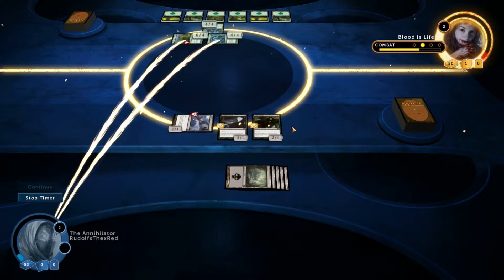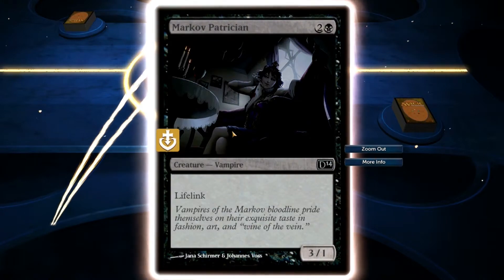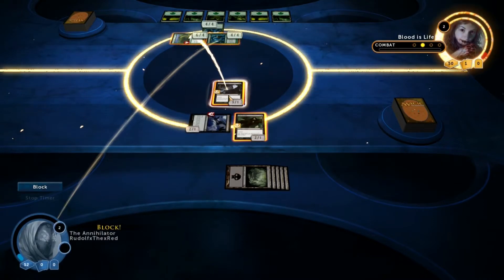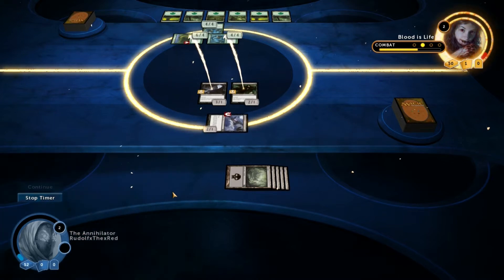They're only going to block with 2 cards. So now we're just going to block with Markov Patrician and Child of Night. We're going to use 1 on each attacking card. We're going to hit block here and we'll go on to our turn.